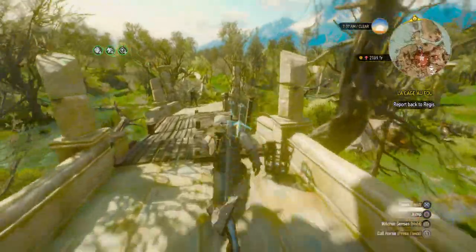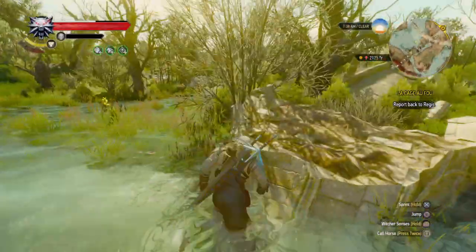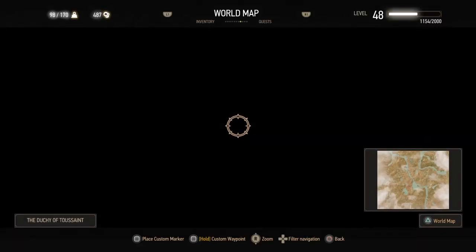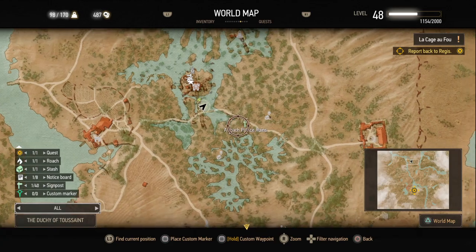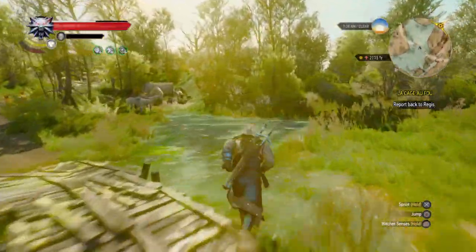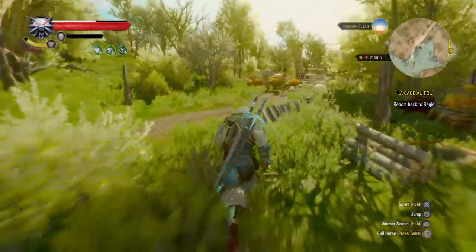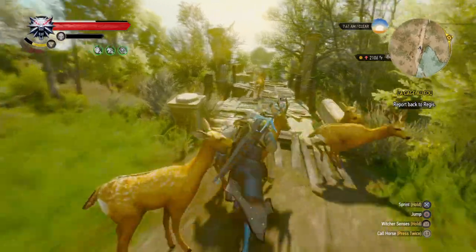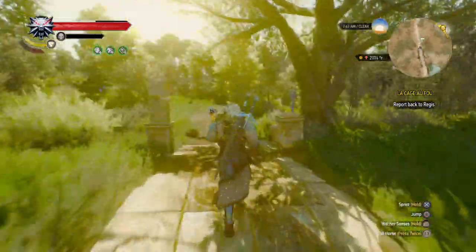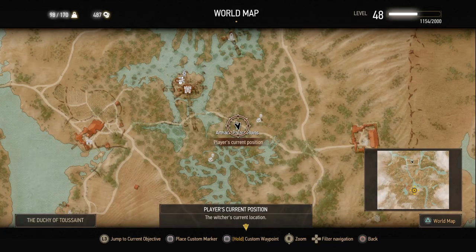Now let's quickly get you — now you know where that is — let's quickly go over to where the silver sword is. I like to let Roach get his rest when I can. But when we get where we're going, I'll show you his hooked-up gold armor — looks pretty cool. Most of you — I'm not saying I'm some master, I've just played this a lot. Many of you have already figured these things out.